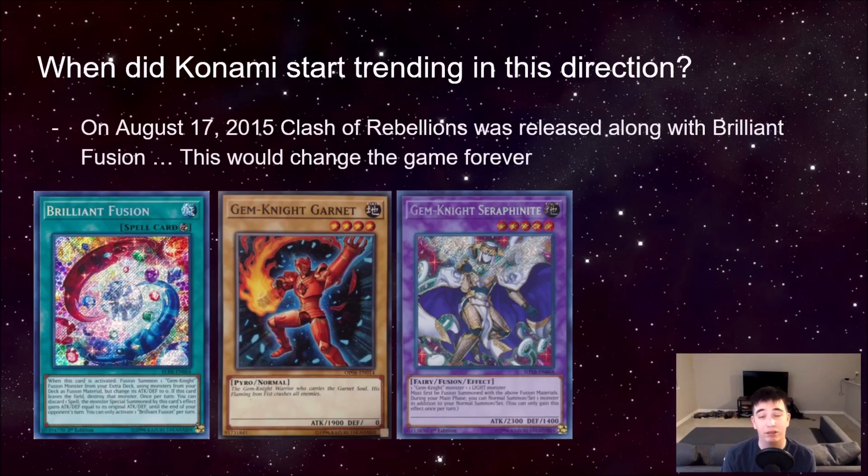Clash of Rebellions was released with Brilliant Fusion. Immediately, players saw the potential of Brilliant Fusion. The most obvious use case was Brilliant Fusion sending a Performage Trick Clown to summon Gem Knight Seraphim, getting a Performage Trick Clown back onto the field. That's crazy because that's literally two monsters plus an extra normal summon for the price of one card. The drawback to Brilliant Fusion was that you had to play Gem Knights — specifically a card called Gem Knight Garnet. You could play any Gem Knight normal monster, but they're all useless; Garnet just happened to have the highest attack.